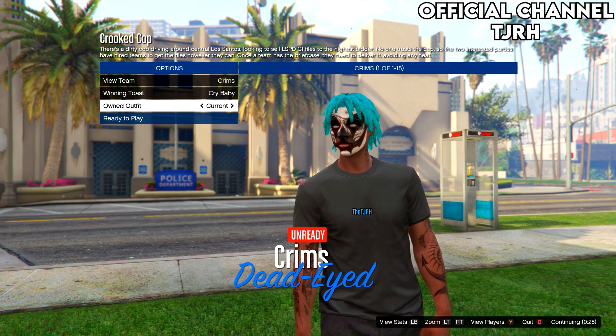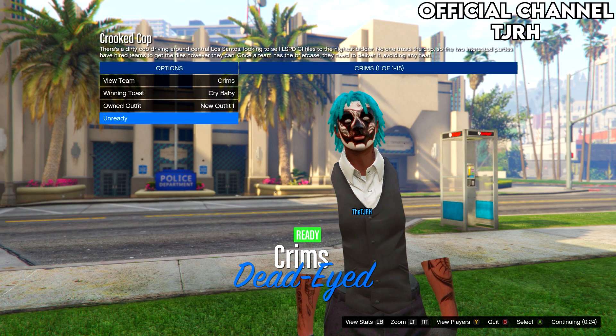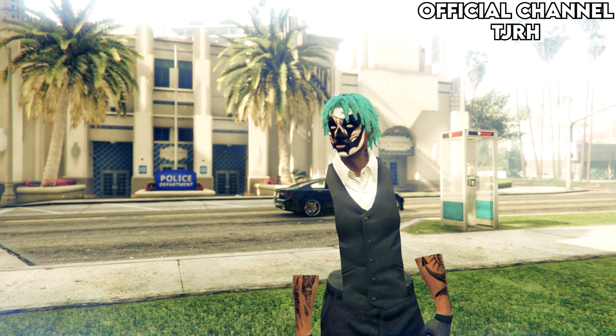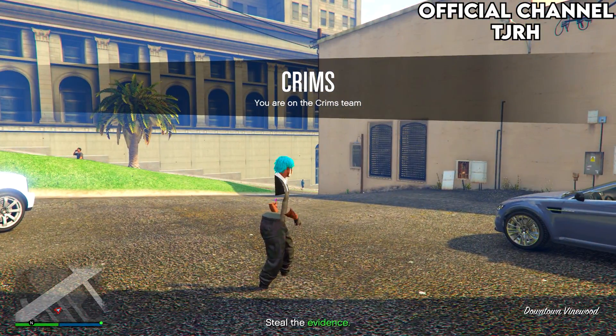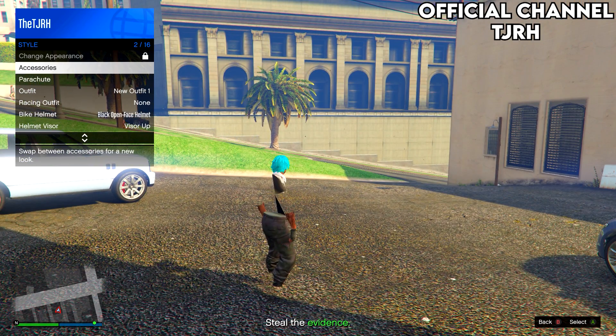Once you're in this menu, go down to owned outfit and scroll once to the right. You should get this outfit here — it will look glitched right now, but once you get out of this you'll see it goes back to a normal-looking outfit, but of course still with black joggers and invisible ankles.